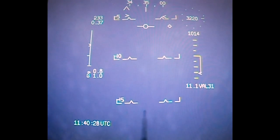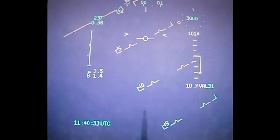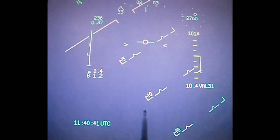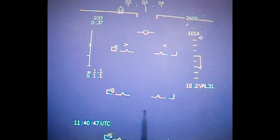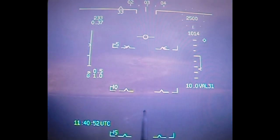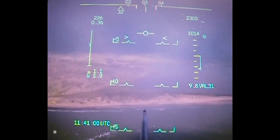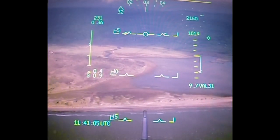Ninja Three, turn right heading 030 degrees, descent height 2,000 feet, copy checks, report complete. Right, 030 to 2,000 feet, checks, Ninja Three — that's him asking me to configure the aircraft for landing. Ninja One, descent height 3,000 feet. Descent height 3,000 feet, Ninja One. Ninja Two, turn right heading 360 degrees. Right, 360, Ninja Two. You can see the coastline of Anglesey there — that's pretty much Newborough Forest to the right. As I level I'll leave the throttle about 80% with airbrake out to get below 200 knots and then I'll configure the aircraft.